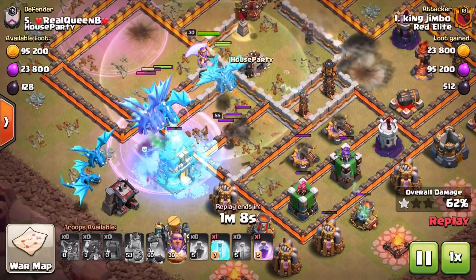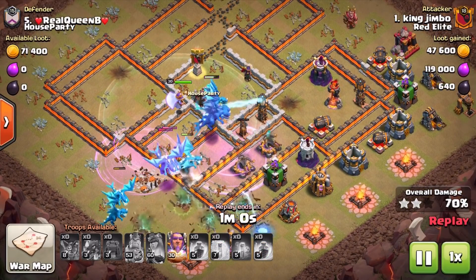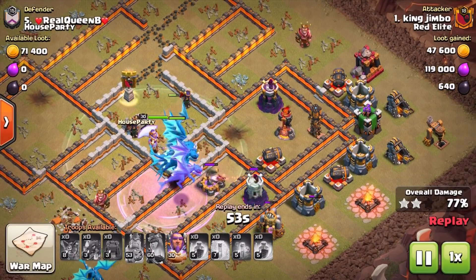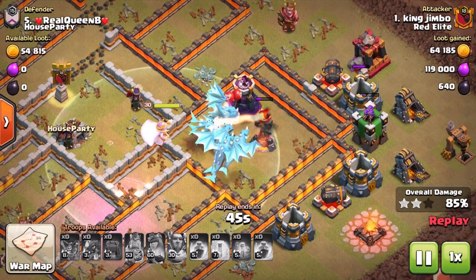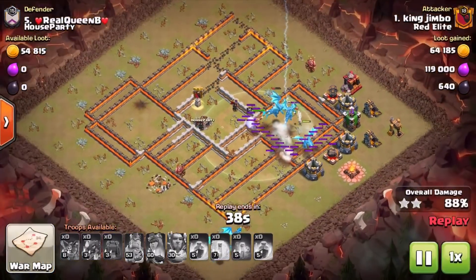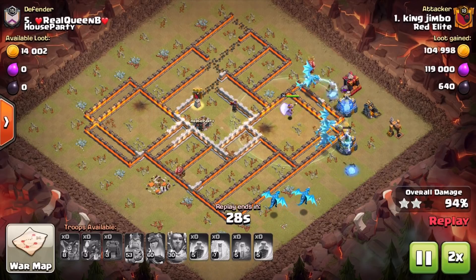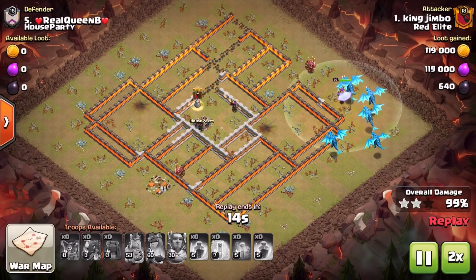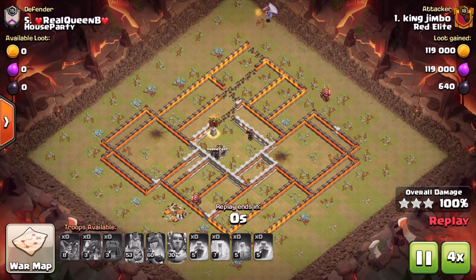The Giga Tesla does do a decent amount of damage onto the Electro Dragons, but a freeze spell works relatively well getting them through that area. One thing you might struggle with on a Lava Loon or any kind of air attack is getting through to the end of the base — those final few defenses can be just what takes down your troops and stops you getting the three stars. King Jimbo's Grand Warden ability helps the Electro Dragons through that area where they're taking a lot of damage from the Inferno Tower and Wizard Tower.